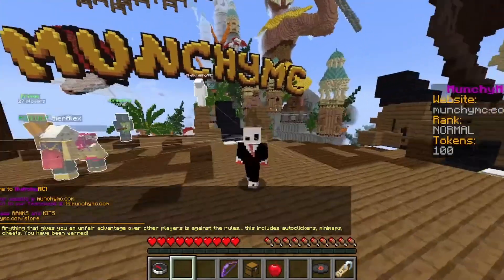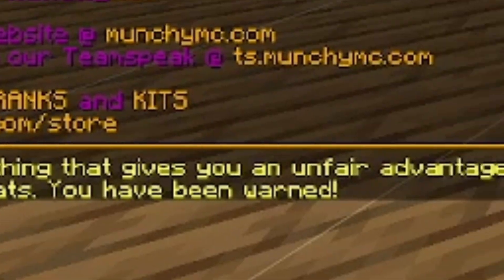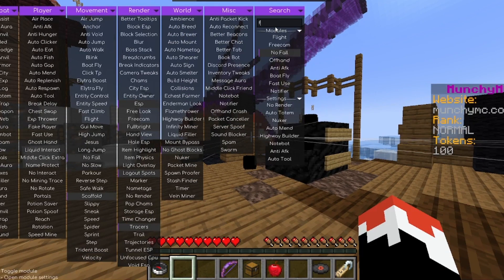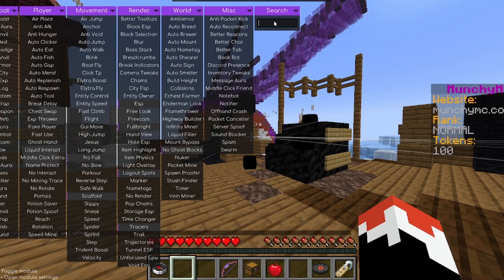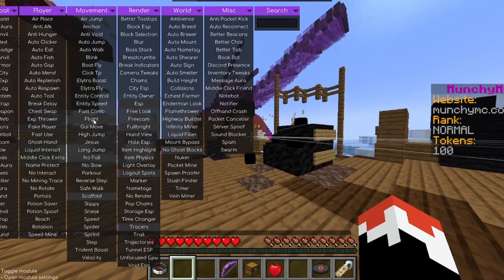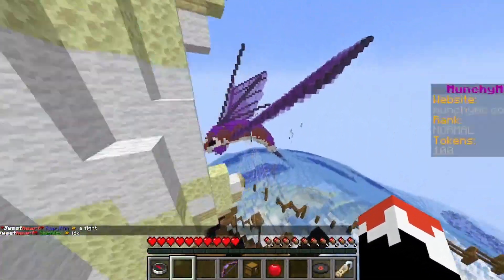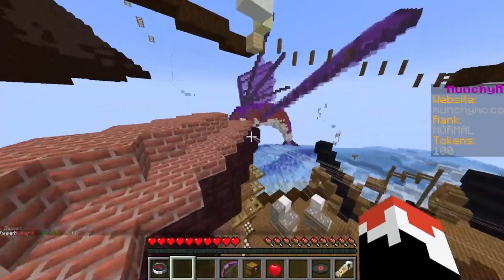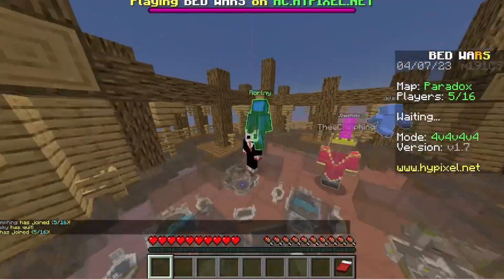He decides to waste time on Bad Boy Halo's server instead. He looks for the fly cheat, finds it, and is amazed: 'Oh my god, oh my flight!' He decides to fly around the Bad Boy Halo server lobby just to see who notices.